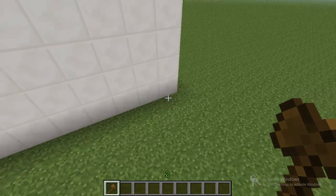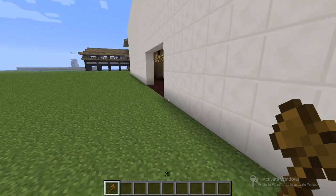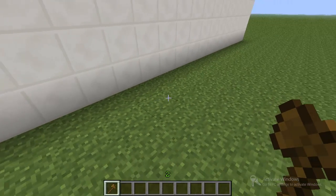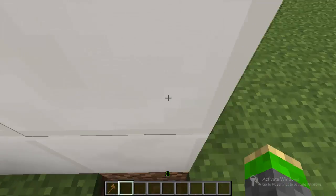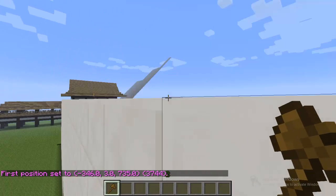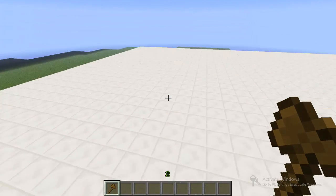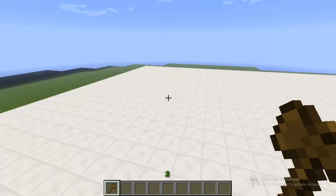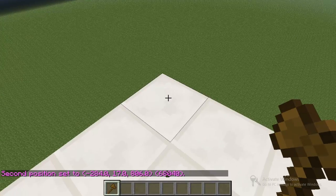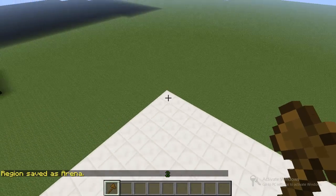So it will select this whole structure. You select your first position by left clicking. If you want to get the ground inside here — like the nether brick — you're going to have to go down a block to get the ground layer. You left click to select, then fly all the way diagonal to the top. Then right click to select your second position. And now to create it, type /region define and then the name of the region — I'm going to call it arena. Now it says region saved as arena.